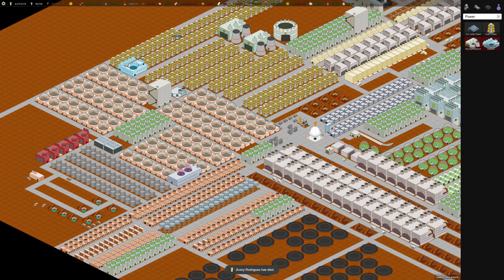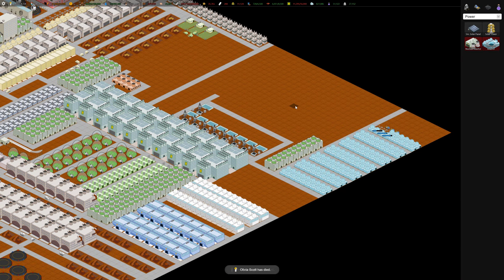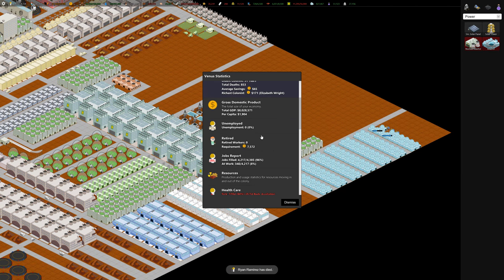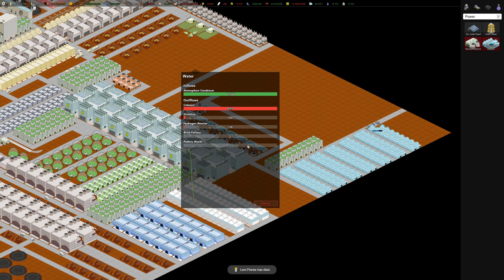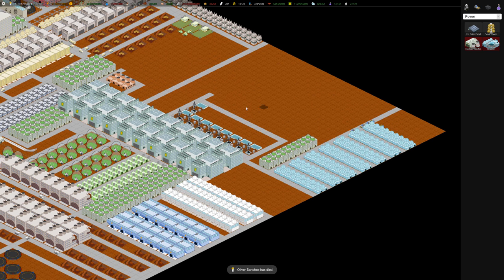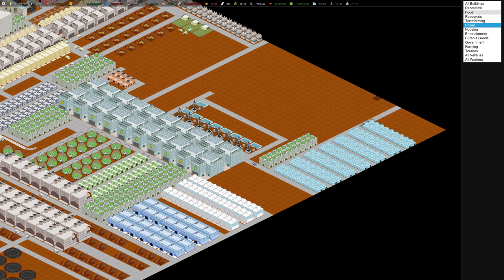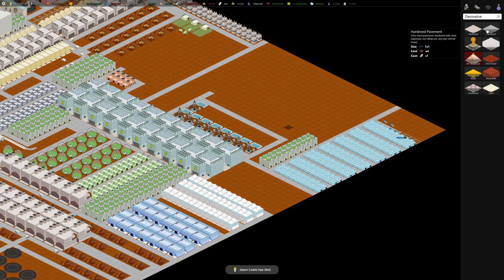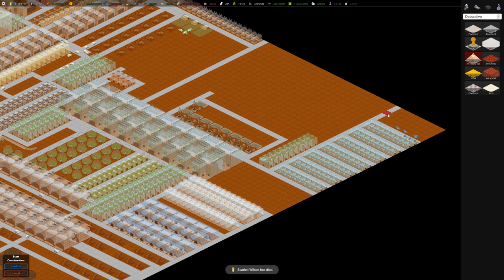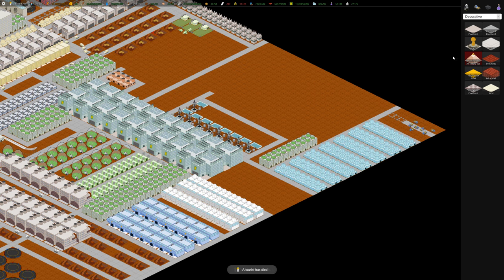We'll see if we can get things back in the positive. If you go into resources and look at water, you can see the condensers are pumping out a little bit more than the colony is consuming, so we're close to equilibrium — but we want a surplus. Let's put some more condensers in. We have enough power to do so, a little bit.